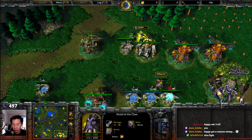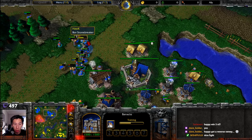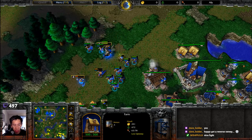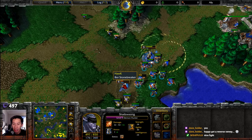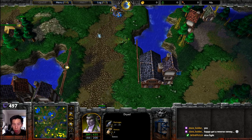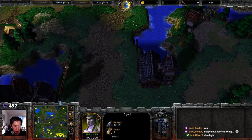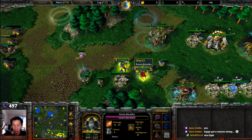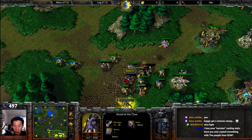Another thunderclap and another level two or three mana burn go down. Both sides suffering fairly heavy casualties, but Dice comes out ahead — able to save a Druid of the Claw and deal more damage. Hawk uses a scroll of town portal retreating back, having burned mana and items. Hawk is only at 63 supply compared to Dice's 79. Dice has a clear advantage if he can keep landing mana burns.